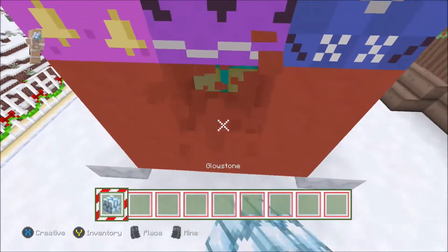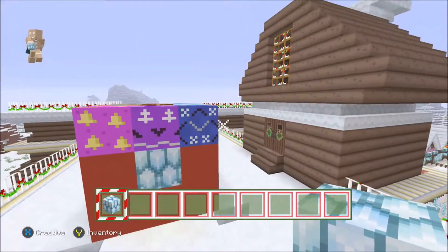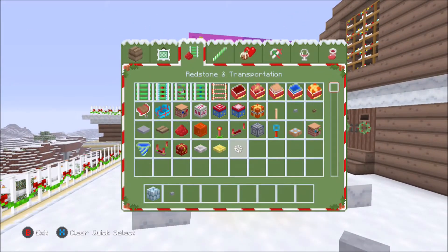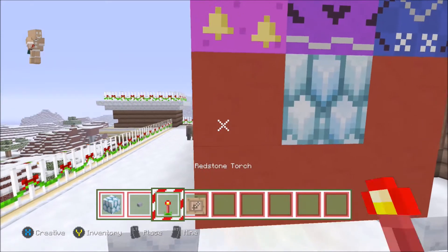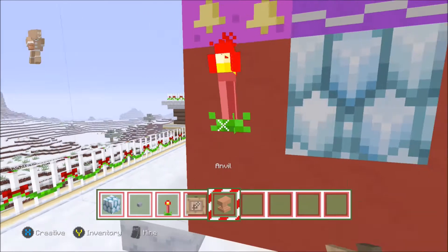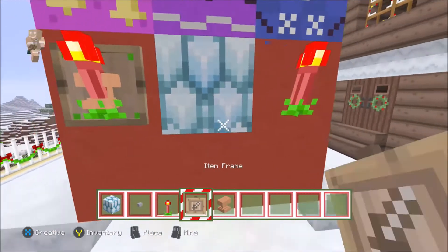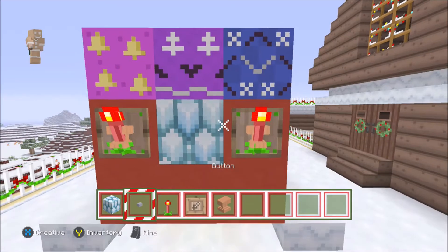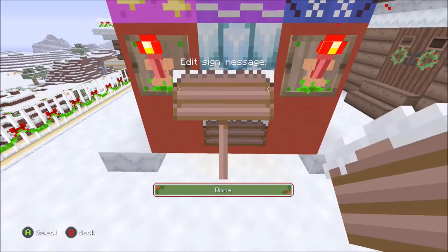Let's take some glowstone and put it in the middle here. Then let's grab some buttons, some hay, some redstone torches, and some paintings. Put a torch there and a torch there. Then grab some anvils — whoops, didn't mean to place one there. Place an item frame and then an anvil so that looks nice.